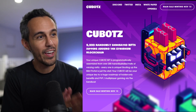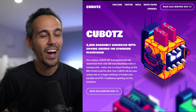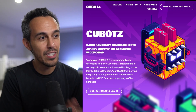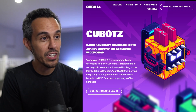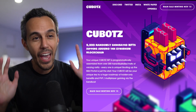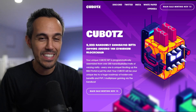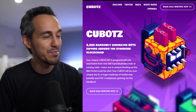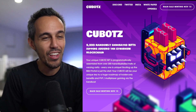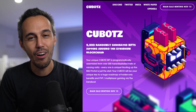Here they are at Kubots.io. They look really great. It's 9,999 randomly generated NFTs on the Ethereum blockchain. Your unique Kubots NFT is programmatically assembled from over 200 hand-illustrated traits of varying rarity. That's a lot of customization. They're obviously like a cube and a bot put together, with different functions and features.